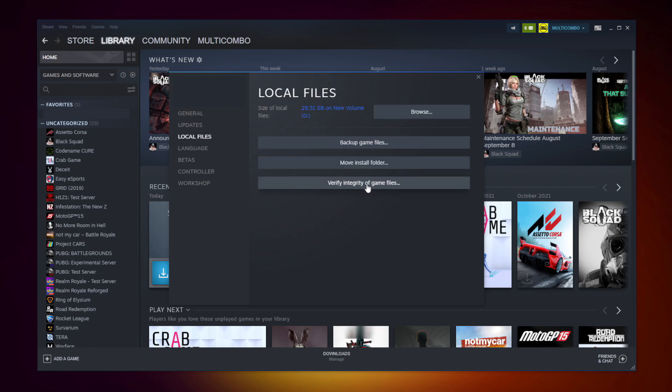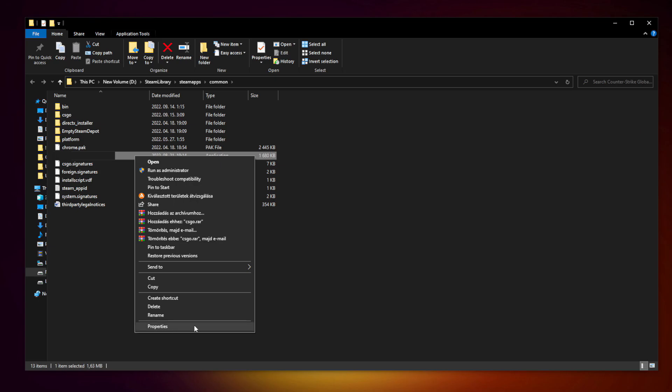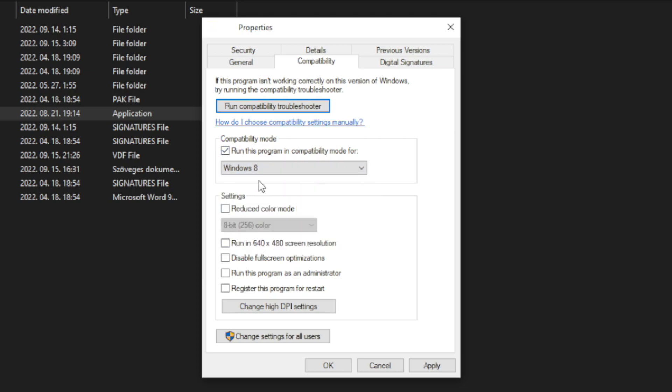Click Verify Integrity of Game Files and wait. After it completes, click Browse. Right-click your not-working game application and click Properties. Click the Compatibility tab. Check Run this program in compatibility mode and try Windows 7 and Windows 8. Check Disable full screen optimizations.